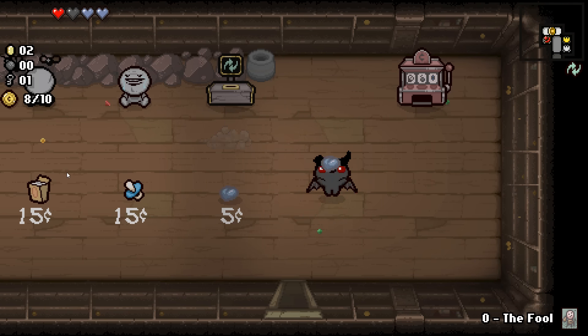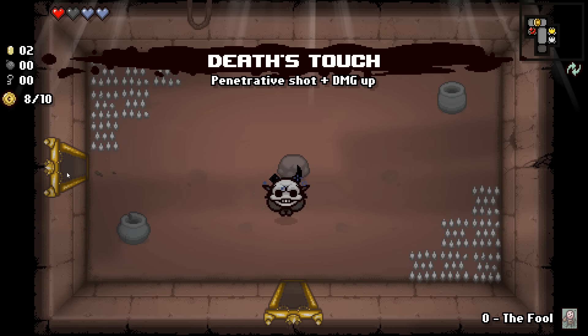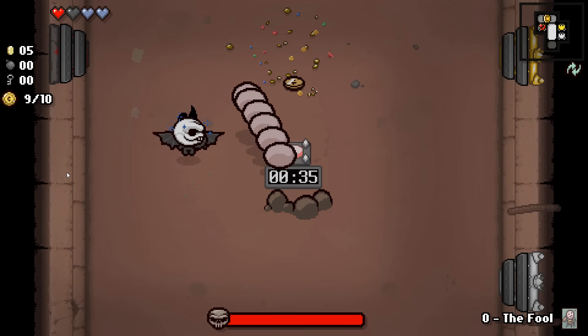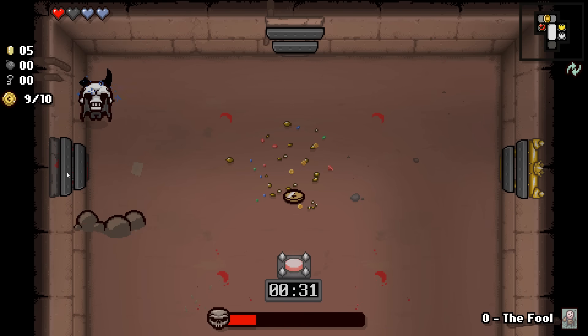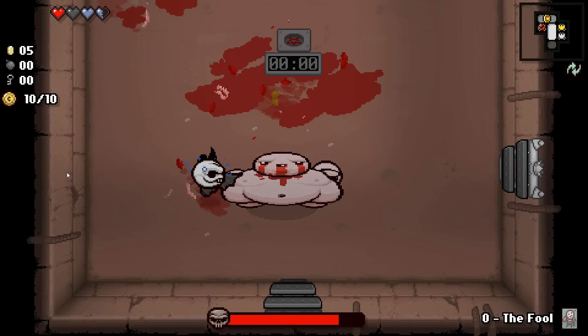I don't know what this thing is — oh okay, so that rolls everything in here, I see. Maybe we'll pick up two soul hearts just for a little survivability. Death's Touch — I like it. We've already been in this one. Not like we really needed Death's Touch to be honest, but not gonna complain. A little extra damage is definitely gonna be helpful.